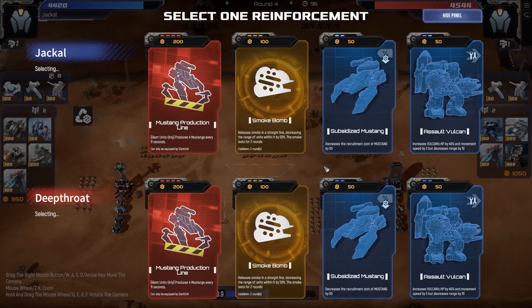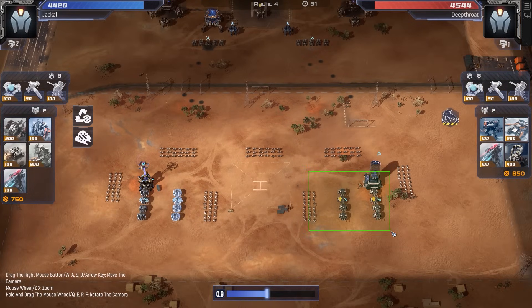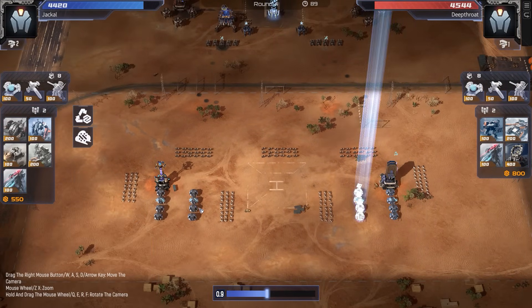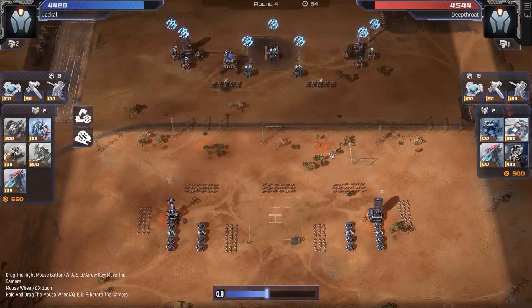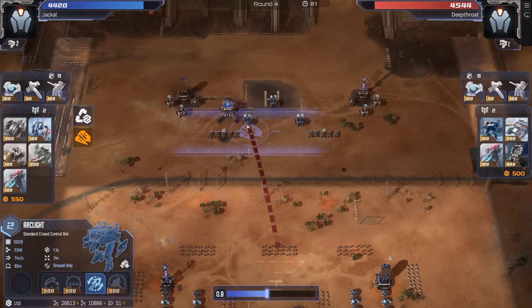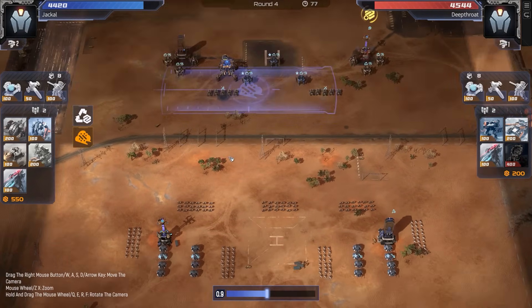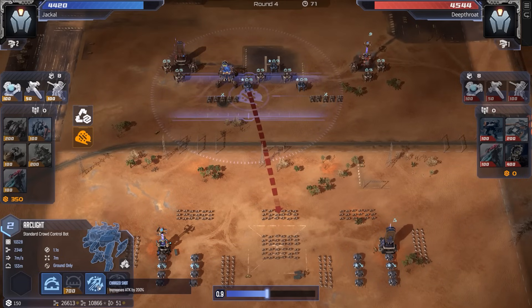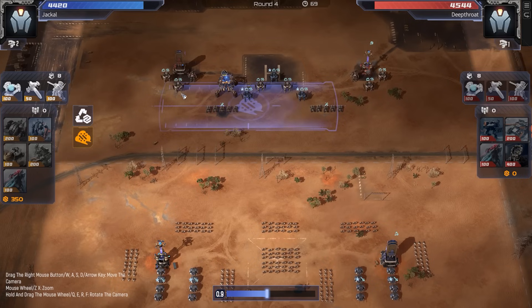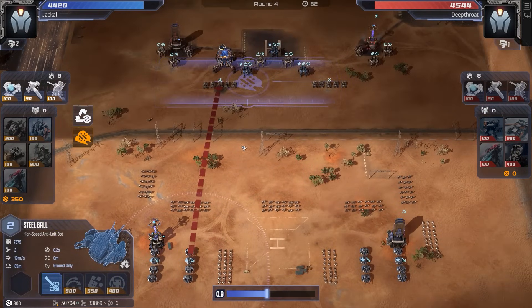Smoke bomb — do it! Yes! Many, many upgrades. Very good. Gotta defend against the smoke bomb as well though — we need like a shield here and a shield here. Plus damage on the arc lights, I like that a lot. Still lacking so much chaff over here for Red though. I think just going the plus attack on the arc lights would have been fine for now. Really, really needs some kind of Fangs here or crawlers to slow the rate at which the steel balls are connecting on the tanks.